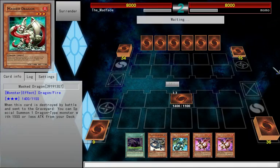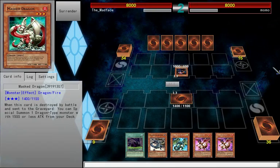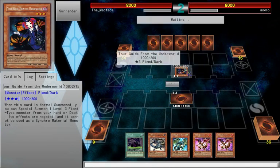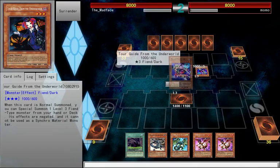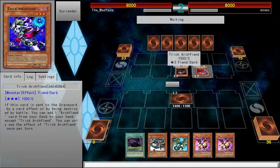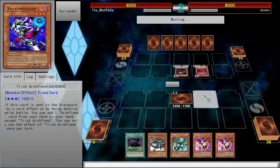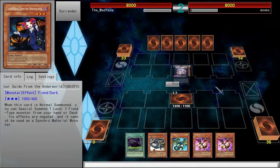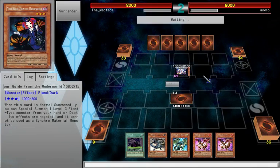Let's see what you've got, Momo. I'm fighting a bat lemur. What the hell is that? Looks like the guy from Saw. This card is normal summoned — you can special summon one level three fiend type monster from your hand or deck. These effects are negated and it cannot be used as a synchro summon. So I don't have to worry about the effect. He's going to Xyz summon, isn't he? Yep. Xyz summon.